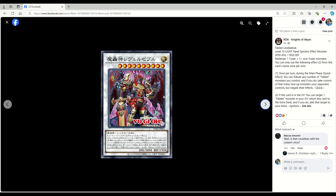Next up we have this — Fabled Leviathan with an Evil Swarm virus on it. This is from Terminal World 2; the Evil Swarms were in the original Hidden Arsenal stuff, so maybe we'll see some Evil Swarm support in the next day or two. This is Fabled Levelzebub — level 10 light fiend synchro effect monster, 3050 attack, 1950 defense. Requires one tuner plus one or more non-tuner monsters. You can only use the second effect once per turn. Once per turn during the main phase, quick effect: you can tribute any number of Fabled monsters you control, and if you do, take control of that many face-up monsters your opponent controls but negate their effects — that's actually really crazy. While this card is in the graveyard, you can target one Fabled monster in your graveyard, return this card to the extra deck, and add that target to your hand.